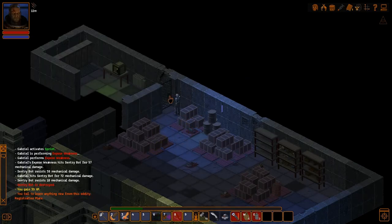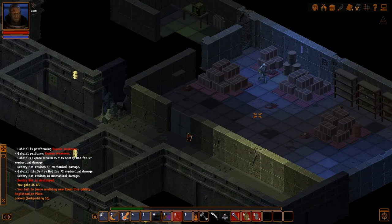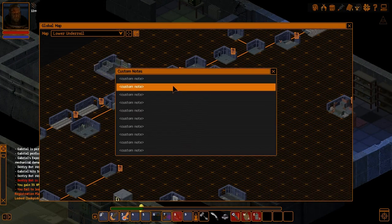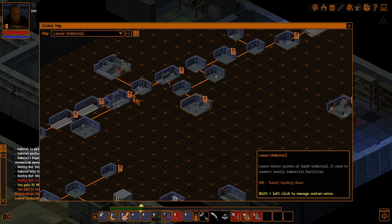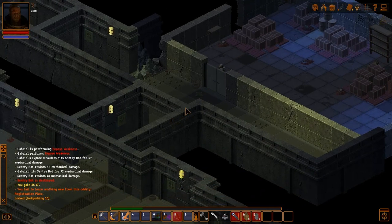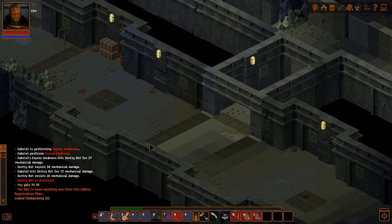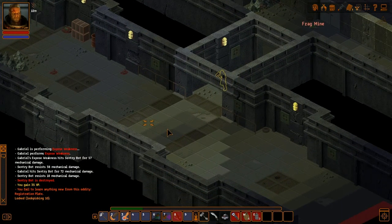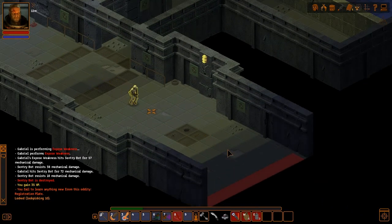This is the place we're supposed to be for the dude's quest. Unfortunately we don't have a lockpick, so we can't get through that door. We'll have to come back here later. Oh, Tim, that's a mine - don't walk on the mine.